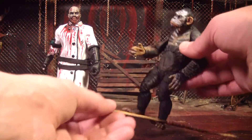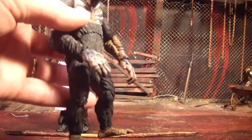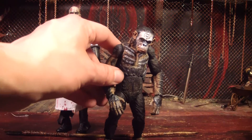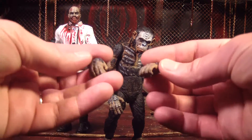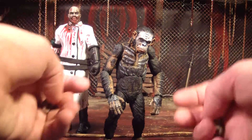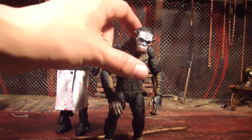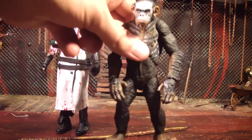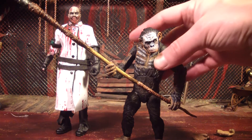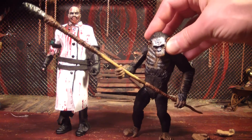He comes with different hands. These are the hands that are just casual — not really holding a spear, just kind of standing around thinking about things. And he comes with these alternate hands which can hold his spear. Holy hell, look how long that spear is. This guy's definitely compensating for something.